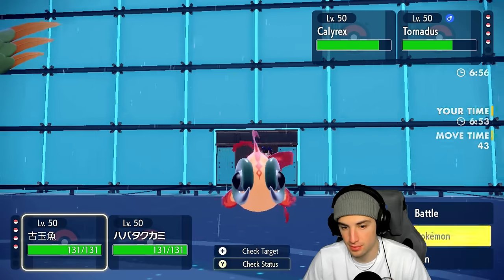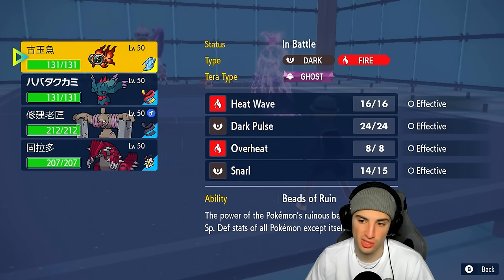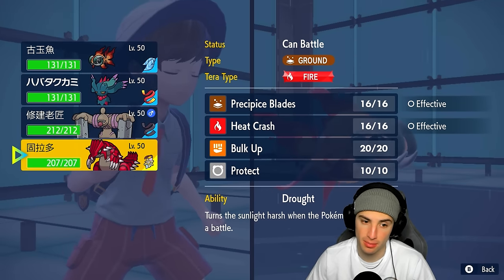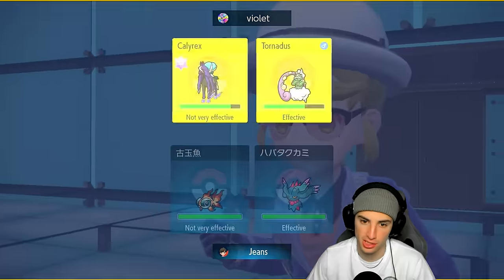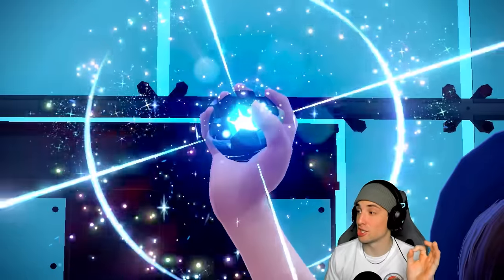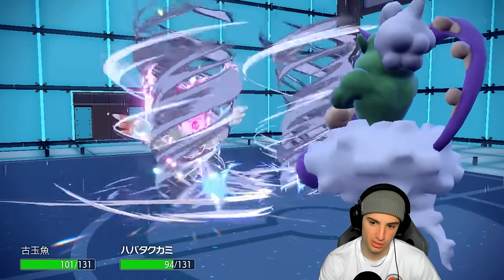Trick Room is up. Maybe swap into Conkeldurr, but Draining Kiss is a concern along with Fake Out. They don't know we have Focus Sash though. I want to keep Fluttermane slower than Calyrex in Trick Room since Calyrex is the biggest threat. If I had to guess, they're going for Draining Kiss into the Chi-Yu slot. There's a Bleakwind Storm slowing down Chi-Yu — every time we need speed, something stops it. Astral Barrage flies.